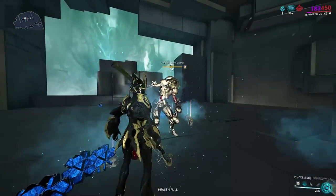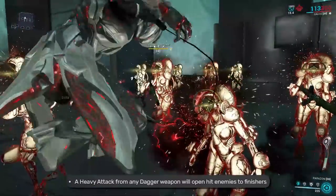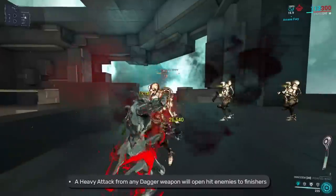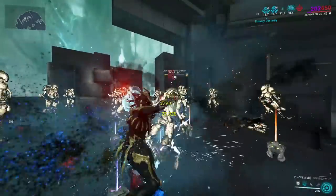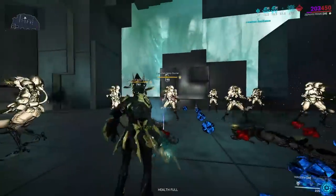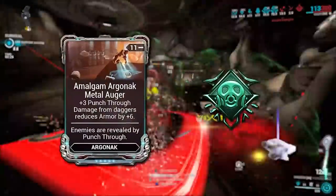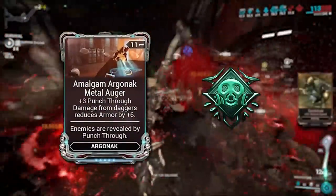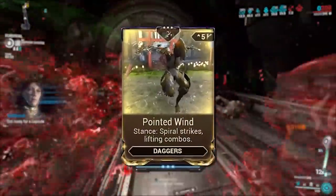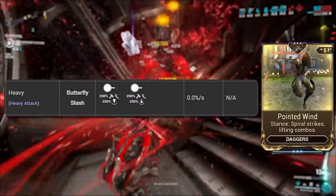This is particularly good for the Innodem, as all daggers can force weapon finishers — which are different than Parazon Mercy kills. Any heavy attack on an enemy will open them up to a finisher for a few seconds, making this very easy to proc, although that is if the enemy survives the heavy attack in general, which is unlikely. One reason is that the Amalgam combo is so strong, and two is that the stance mod for today, Pointed Wind, has a forced slash proc on heavy attacks with a 250% multiplier.